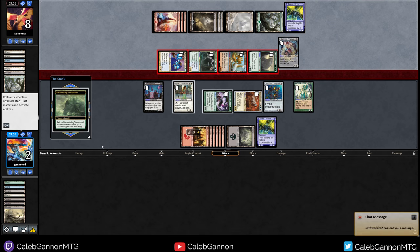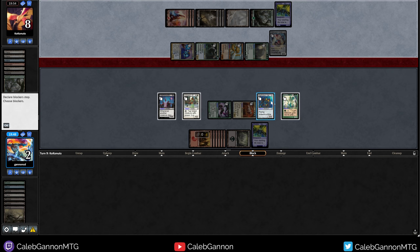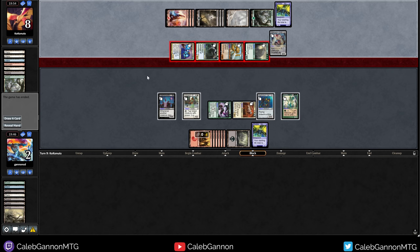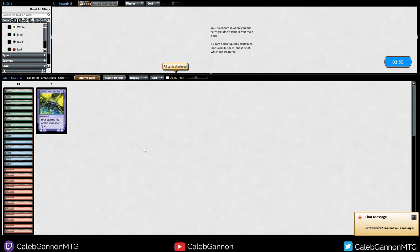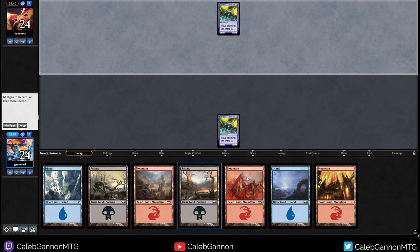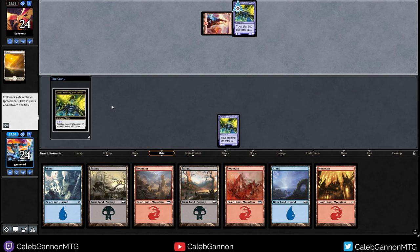This looks like the GG swing out. I actually should've tapped down the Biomancer's Familiar, but it doesn't really matter. So I block here — yeah, that's game. On sideboarding, obviously no changes. There's some discrepancy about Coconuts having conceded too early. I don't think he could've won that. If he had not attacked with the turtle, that would've been fine, but someone who was viewing said that he could've won.